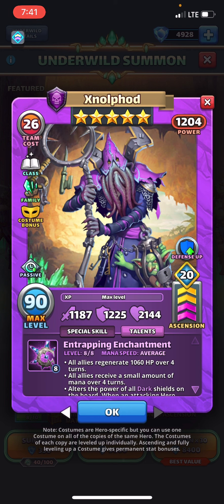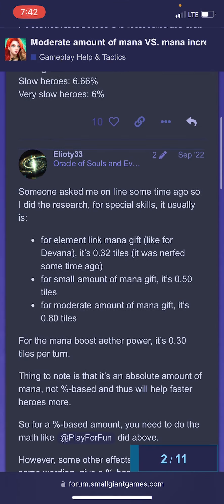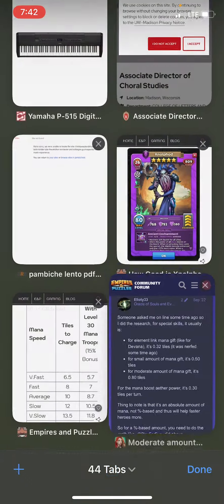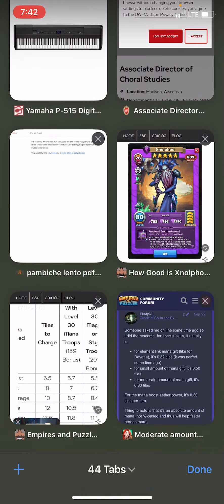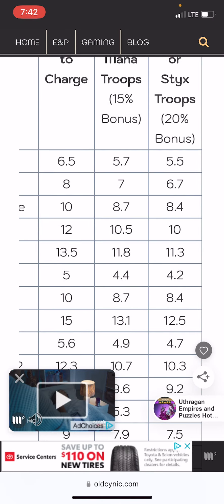With this small amount of mana per turn, according to somebody on the forum — thank you to Elioti — who did the research saying that for a small amount of mana it's 0.5 tiles. If that's correct, and I'll link both of these things in the description, for an average speed hero with enough mana troops to need nine tiles, 1.8 tiles is 20%. So over four turns you're getting over that 20% on an average speed hero.